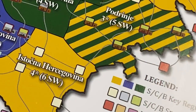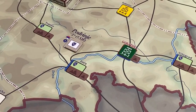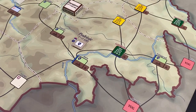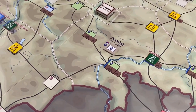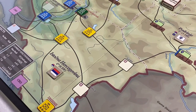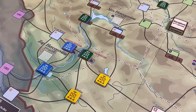Podrinje starts under Bosniak control, but they only have one brigade in its key space, Gorašte. The Serbians can trace unlimited supply into any space in Podrinje, giving them a high incentive to clear that area of Bosniak forces. Podrinje is adjacent to Sarajevo and is a key region for both Serbs and Bosniaks. Further south, Istočna Herzegovina starts in firm Serbian control, adjacent to Zapadni Herzegovina where there is a Croat and Bosniak presence.